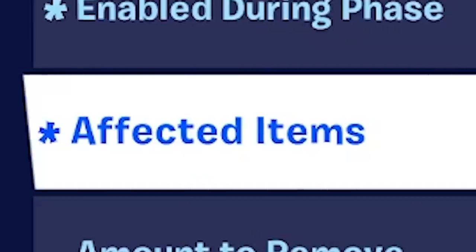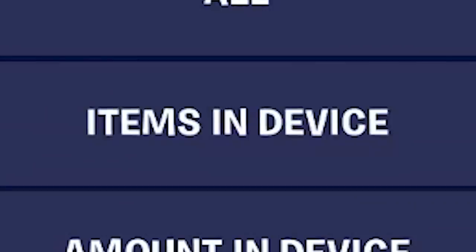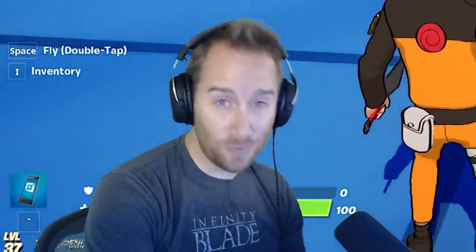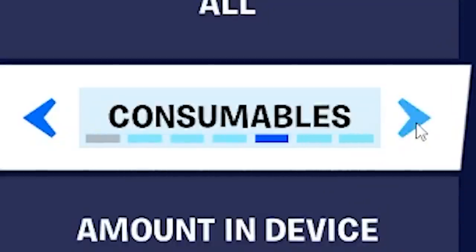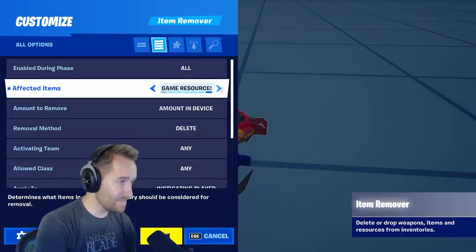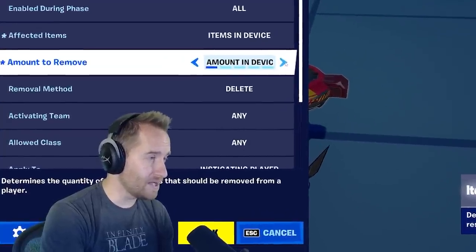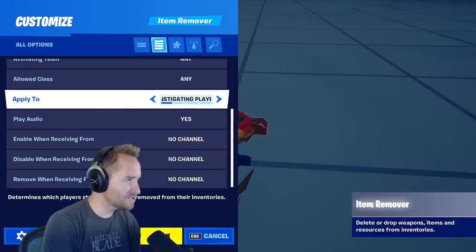Let's look at some of the settings. First we have affected items — you can choose what they drop. You can specify it to drop the items in the device; maybe you want them to drop a flashlight. You drop the flashlight into the device, and if they trigger it, they'll drop that flashlight. You can also have it drop all their items, weapons and consumables, weapons, consumables, building materials, or game resources. You can change how much to remove — like 75% of your wood resource. You can also decide to delete their items or just drop them, and have it drop by team or class.